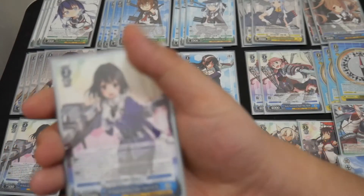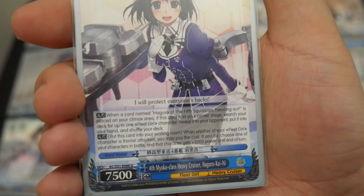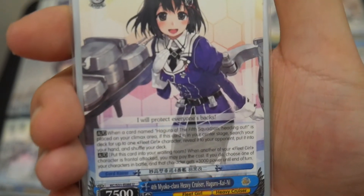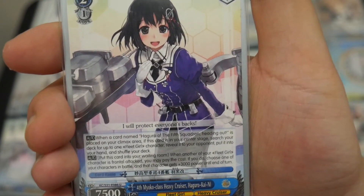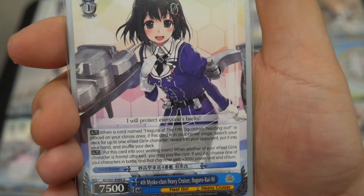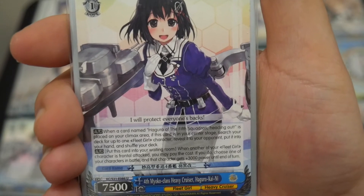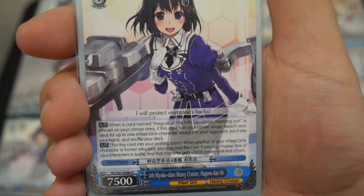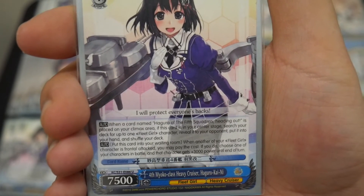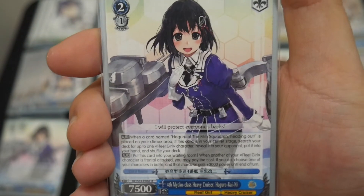I'm running 3 copies of the level 2 4th Miyoko Class Heavy Cruiser Haaguro Kaini. It has 2 effects. The first is auto: when a climax named Haaguro of the 5th Squadron heading out is placed on your climax area and this card is in your center stage, search your deck for up to 1 Fleet Girl character, reveal it, put it into your hand, and shuffle. The second is auto: when another of your Fleet Girl characters does a frontal attack, you can put this card into the waiting room. If you do, choose one of your characters in battle, and that character gets 3000 power until end of turn. So if you have 2 or 3 of these on the front line, you play the climax and can triple tutor — it's a free tutor, though you do pay 1 to play this card.